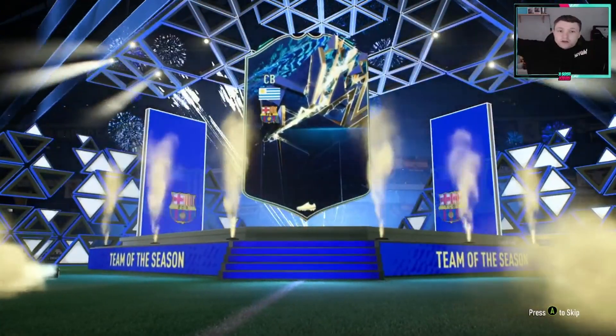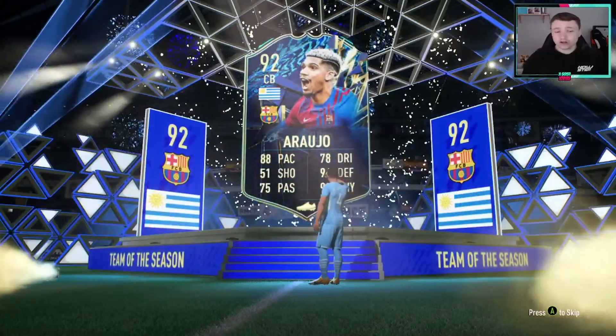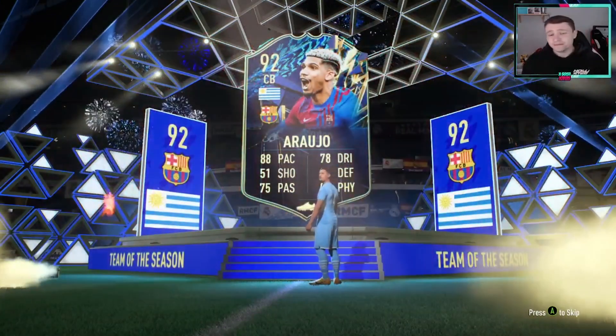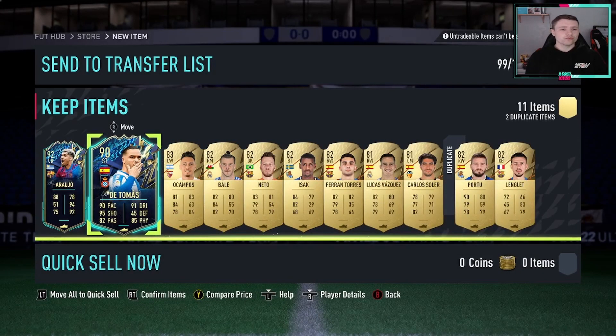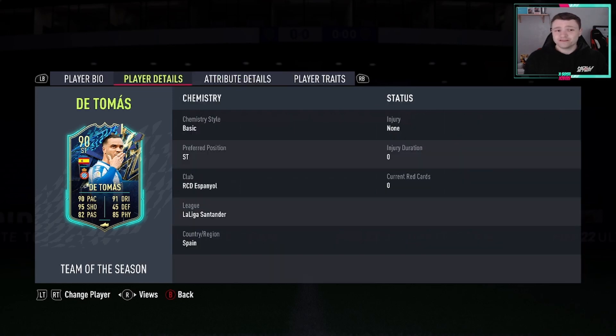Uruguay! Oh, this guy looks like he's got a ridiculously good card, I can't lie. I've not looked at his in-game stats, but 88 pace with 94 defending and is it 92 physical? This guy looks like a bit of a beast. Two tops as well - I mean everybody's going to get this guy in the guaranteed Team of the Season pack.